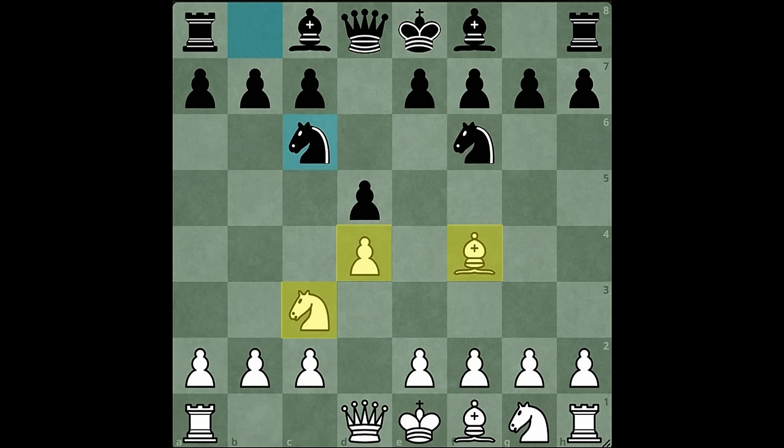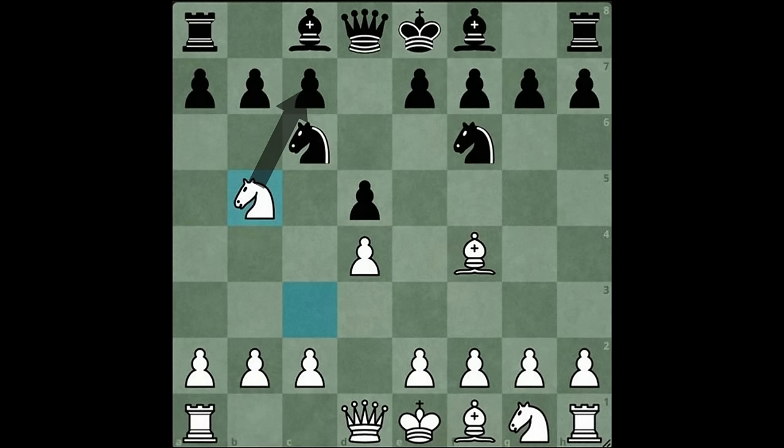This is the Joe Bava London system, and this is the most fun you will have. Because how on earth will black defend against knight takes c7 check, forking the king and the rook?